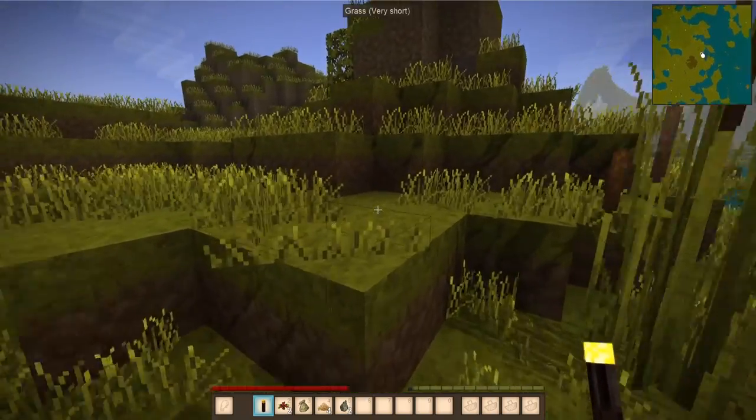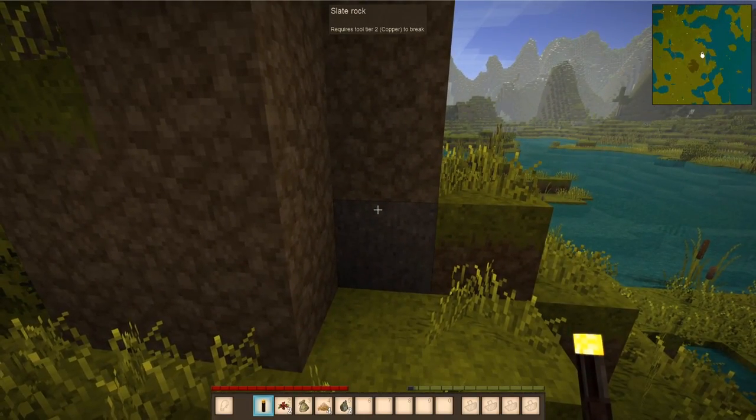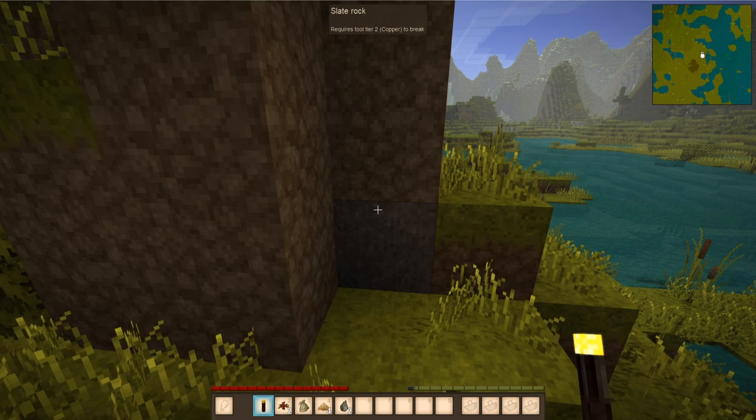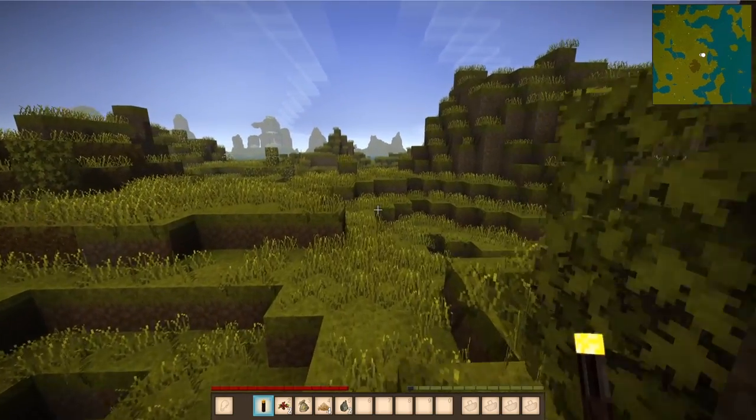Getting into some of this stuff is a little bit different. You can hover over blocks and see — this is slate rock and requires a tool tier 2, copper to break. And that, my friends, is much more than meets the eye.